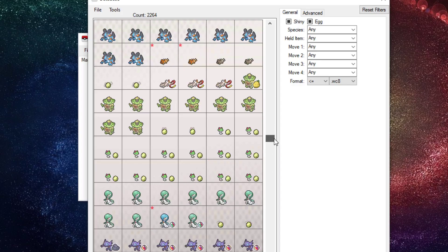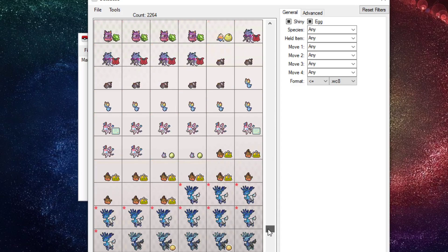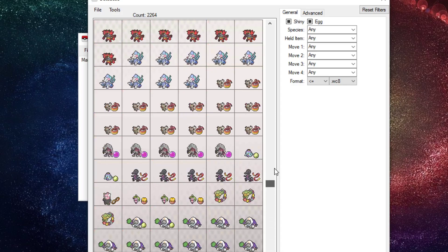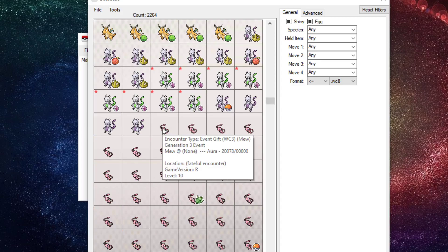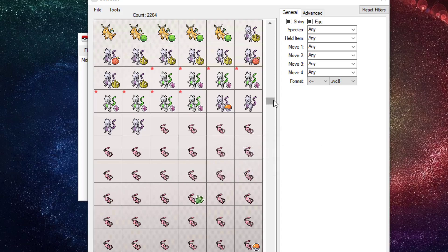Obviously there are in-game events that don't exist anymore, so you've got to be wary of that. But pretty much I'd say it has like 95 to 99 percent of all the mystery gifts that have ever happened in Pokemon history. I noticed a lot of these actually come from specific game versions — for example, this Mew is showing red when I hover over its stats, which is a legality flag.